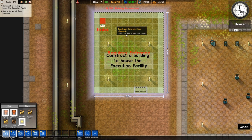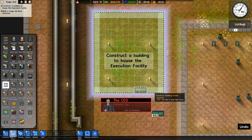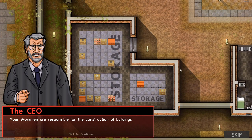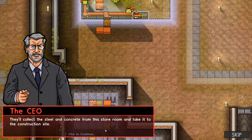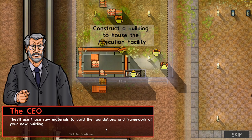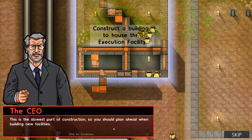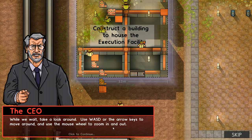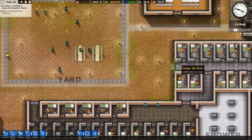Alright, here we go. It's gonna cost four thousand bucks and we have to make a wall. Your workmen are responsible for the construction of the buildings - they'll collect the steel and concrete from the storeroom and take it to the construction site. They'll use those raw materials to build the foundations and framework of your new building. Fair enough. This is the slowest part of construction, so you should plan ahead when building new facilities.